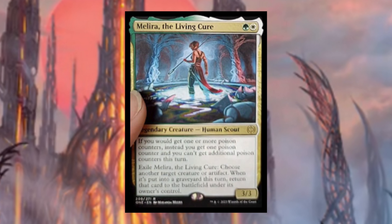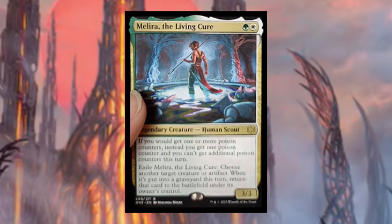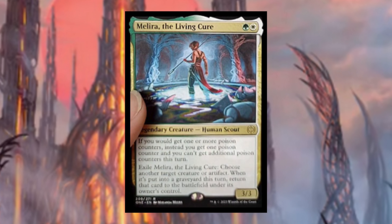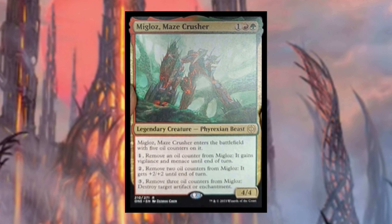Melira, the Living Cure costs green and a white — legendary human scout. If you would get one or more poison counters, instead you only get one poison counter and you can't get additional poison counters this turn. Exile Melira, the Living Cure, choose another target creature or artifact — when it is put into the graveyard this turn, return that card to the battlefield under its owner's control. She's a counter to infect, and her second ability that returns things from the graveyard is really cool.